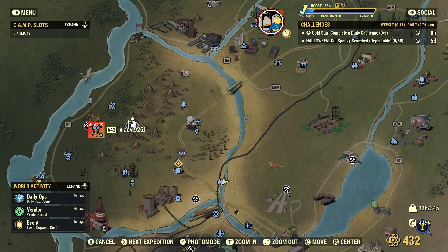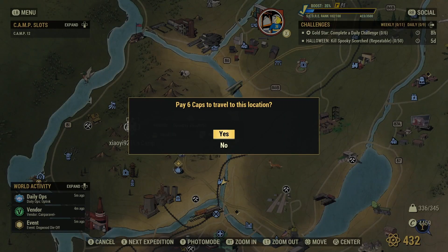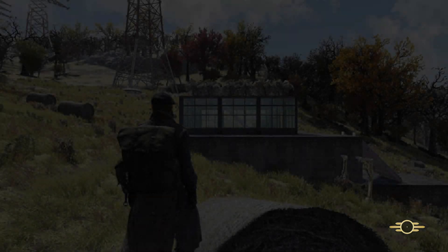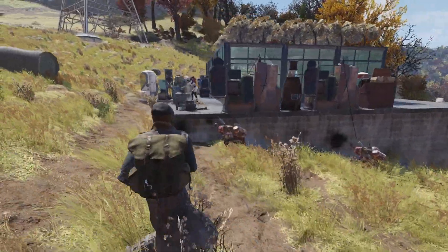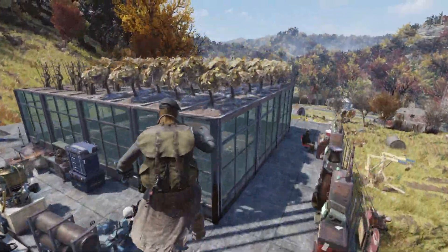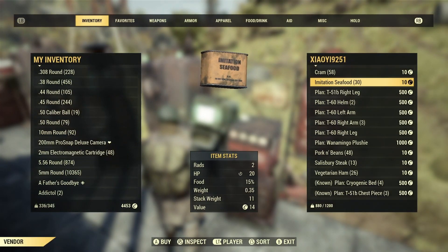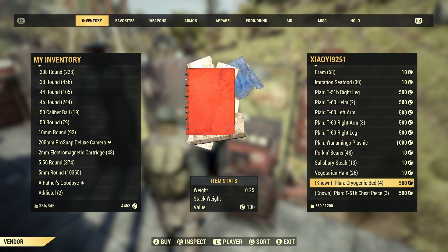Let's take a look around and see what we've got on the server. We'll head over to our first person, which is Zaioi 9251's camp, not too far away. This region is getting some weird weather snaps. They have all of their vending and stuff out here on the outside, and they have some decent plans if you need them.